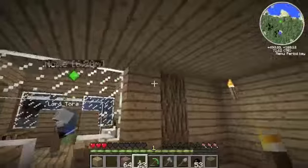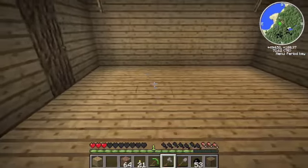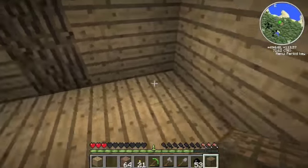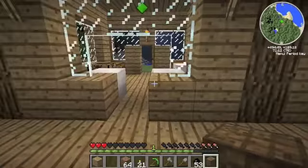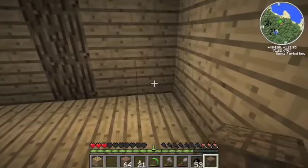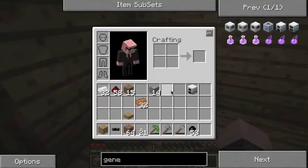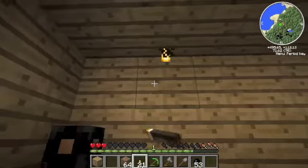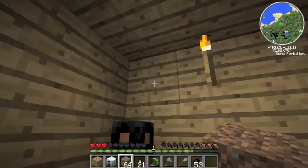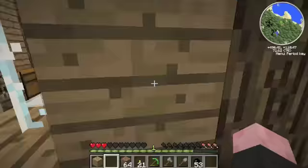Let's put a little bit more lighting in here. I'm putting all my ore and valuables in the chest. Let's put this bat box down right here. We need to make a wrench — actually no we don't. Let's start generating some energy.